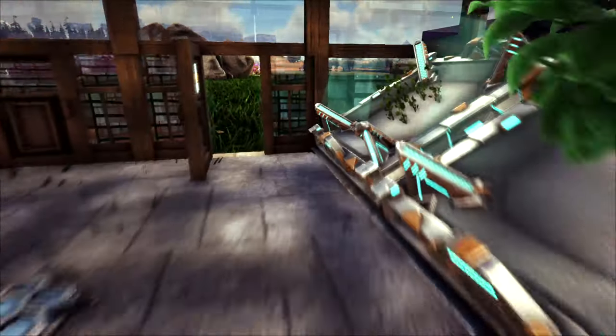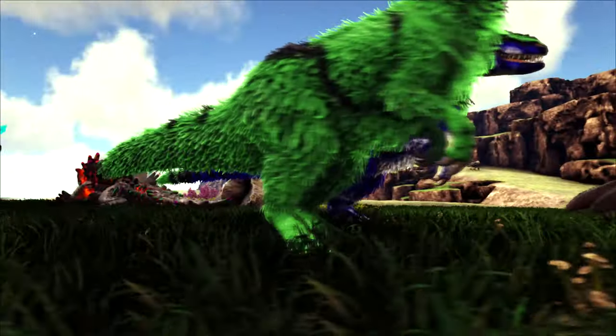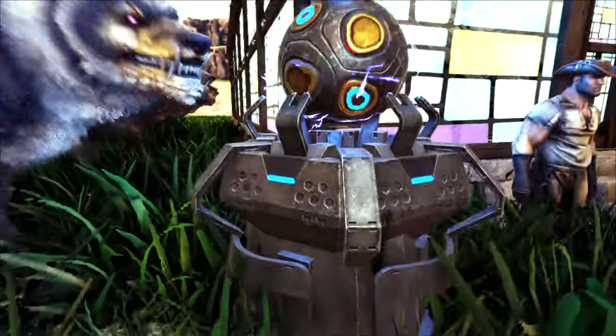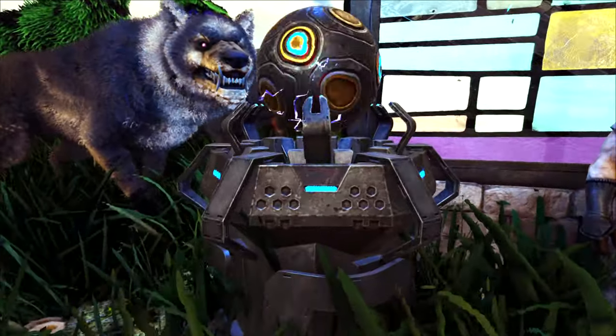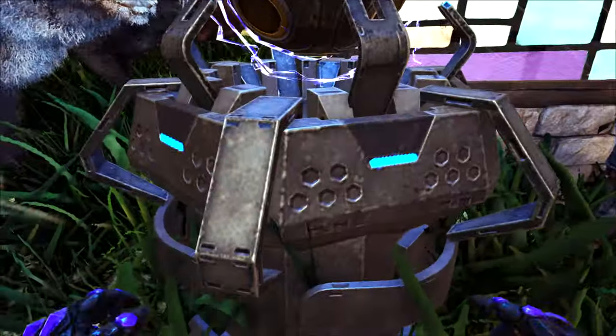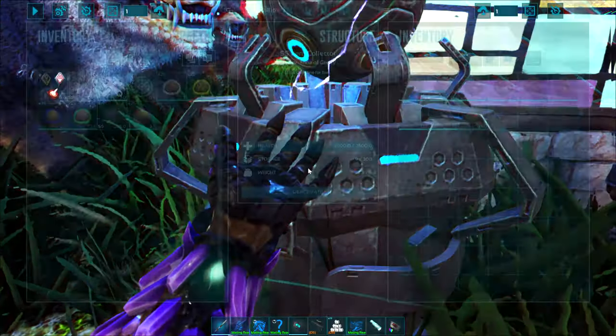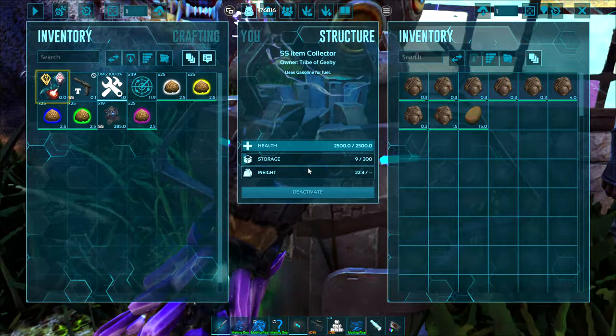Now stepping outside, there are a few other things. I have a bunch of critters nearby producing poop for me. I also have an SS item collector. This isn't completely necessary, but if you don't have a lot of stuff super close to your greenhouse you can set this up a little further away where you might have other tames — it collects from a pretty wide radius. I have this turned on and it is set to collect any poop, along with other things.